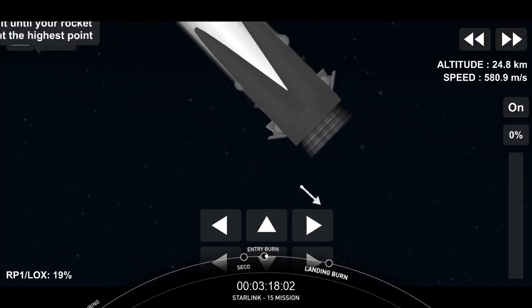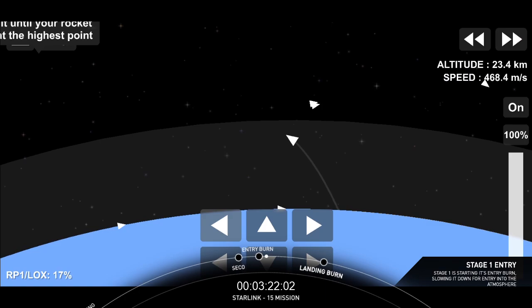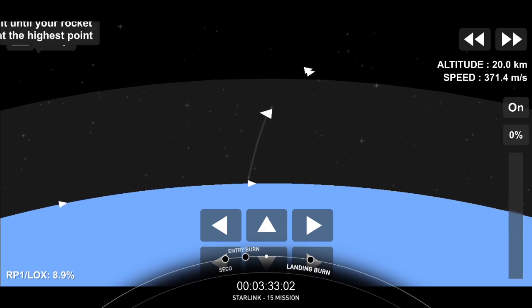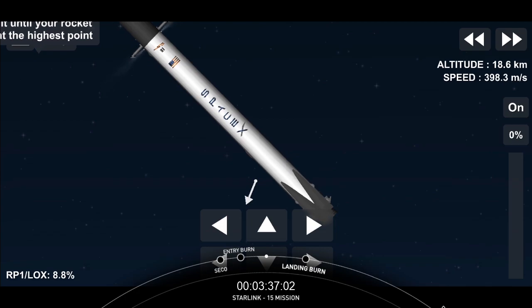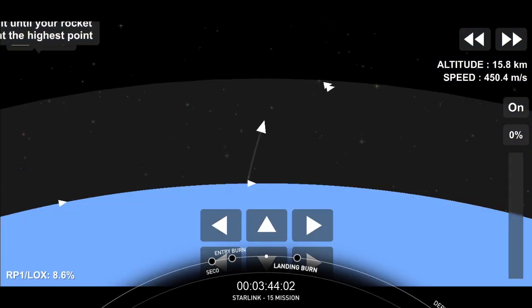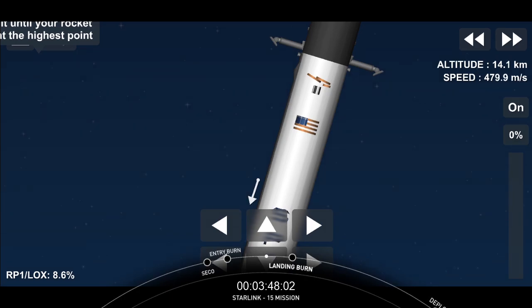We will see the entry burn beginning. And entry burn has begun. This is the first of two maneuvers that the first stage will perform tonight. Stage one entry burn shut down. That burn was designed to slow the booster down significantly as it re-enters the upper parts of the Earth's atmosphere.